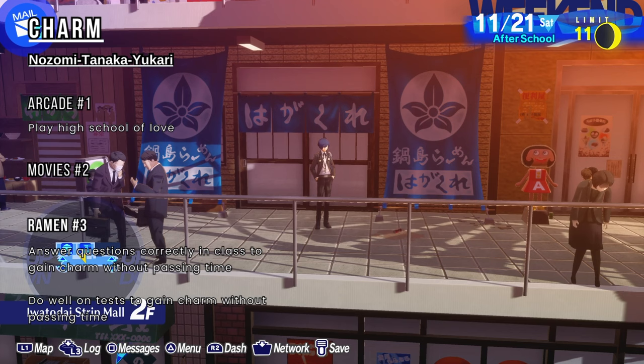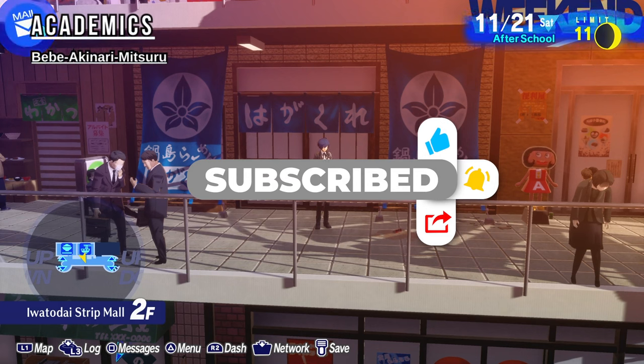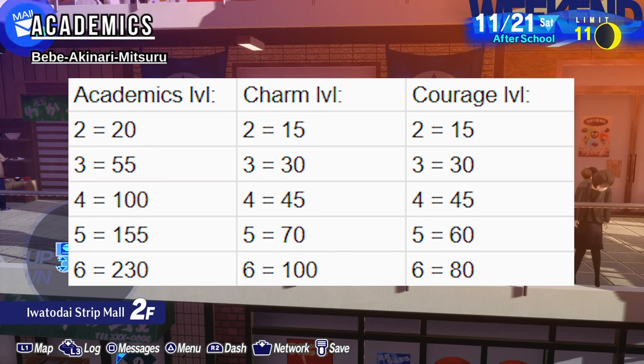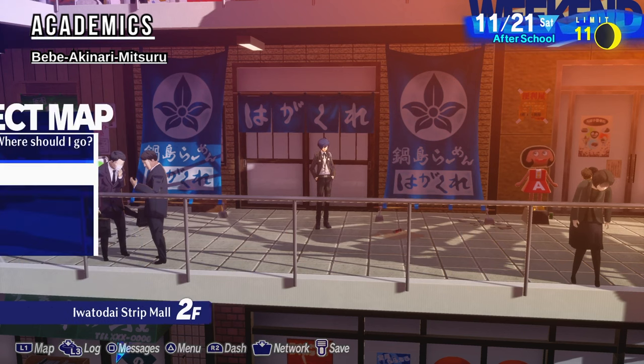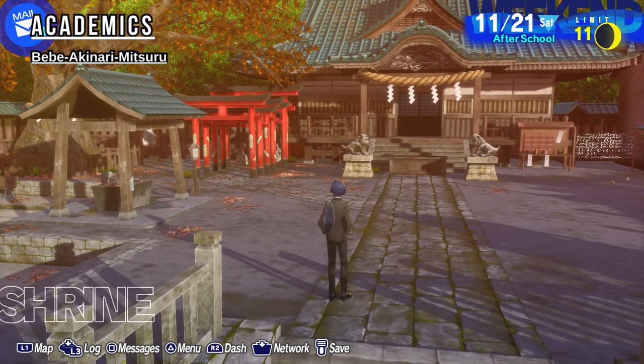Last one is academics. This is the one I think you should go all in on after you get rank two courage, because of how many points it requires. For knowledge, you need 230 points to max it. For charm, you need 100 points. For courage, you need 80. Yeah, 230 points — that's a lot. The first method for knowledge is expensive, so you're really going to need a money guide. This is a God-like method: you want to save here.